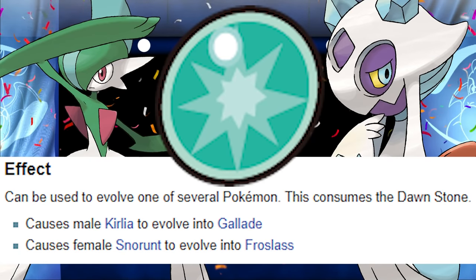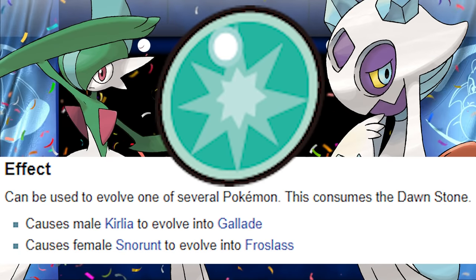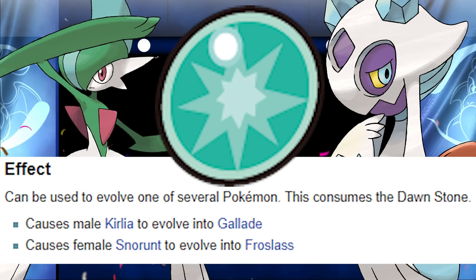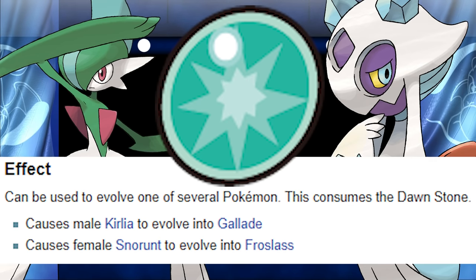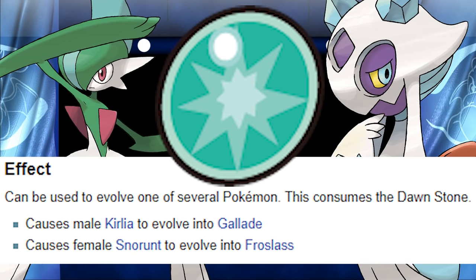What's up, for today's video where we're running a full Dawnstone Evolution team. There's only two Pokemon that actually evolve with the Dawnstone, and that's Gallade and Froslass as the final evolution. So I decided to go with Kirlia, Snorunt, Gallade, and Froslass to make up a full team of four. Even then, things were very, very tricky.